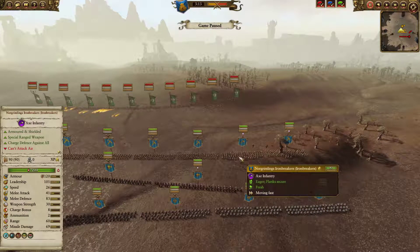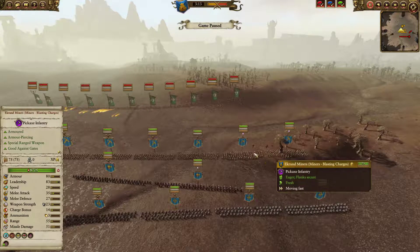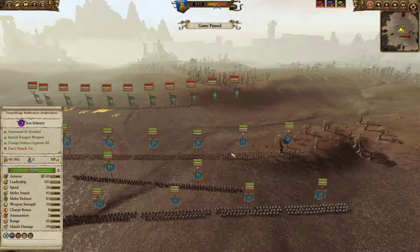Nord Glimming's Ironbreakers are very tanky with very high armor — 120 — and they still have blasting charges, stronger ones than what the normal miners have. They have immunity to psychology, vanguard deploy, and charge defense against all.